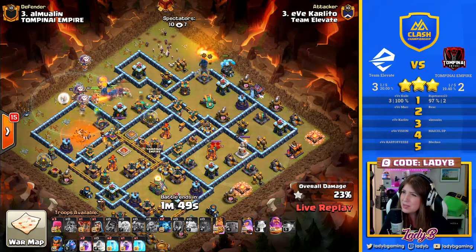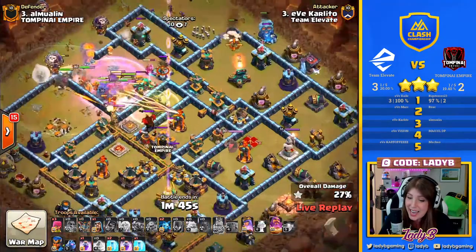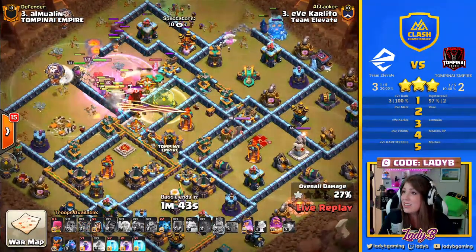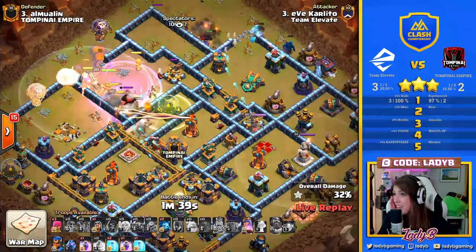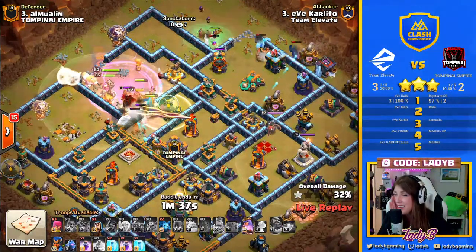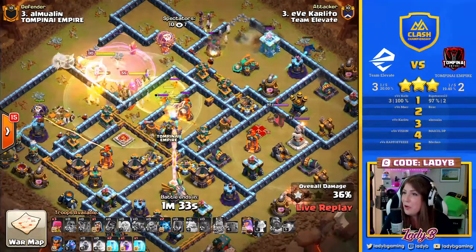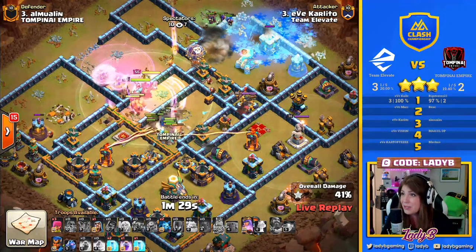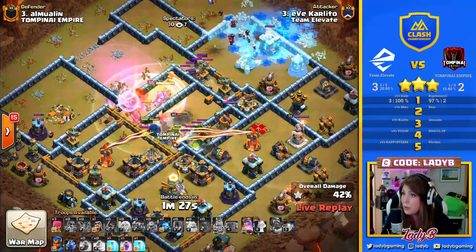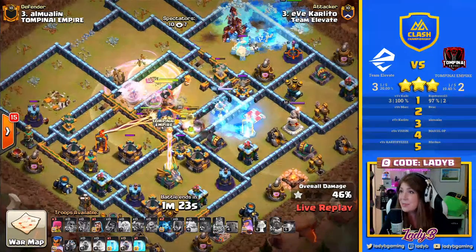We do have the Ice Golem tanking, but can that Pekka actually take out the Scattershot? He's going back to the outskirts and the Ice Golem switching back in. This is not coordinating the way Carlito had really hoped for. King moves along — that Scatter needs to be taken down and those Wizards are not... maybe they are going to be enough with that Freeze and the addition of the Hogs coming out of that Siege Barracks.